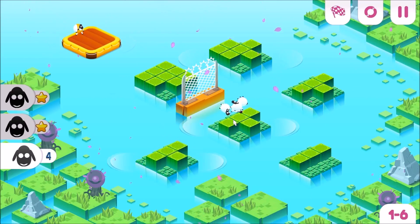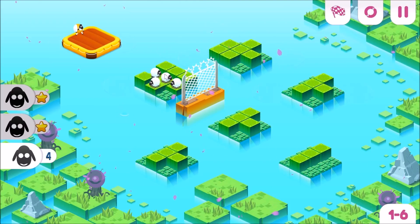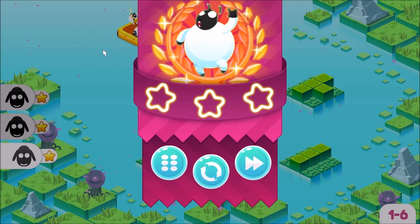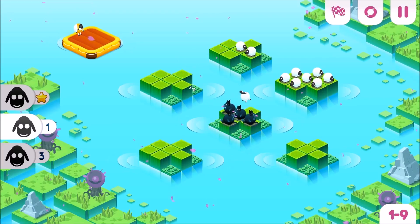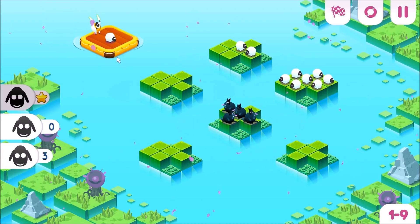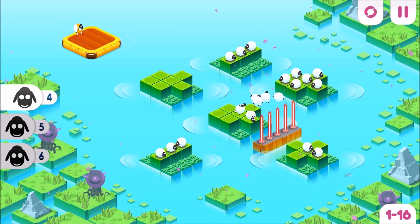As far as scoring goes, it's very similar to games like Angry Birds and other mobile games. For each level you're challenged to get three separate numbers of sheep to the life raft, and for each group successfully rescued you're awarded a star. You only need one star to progress to the next level, which opens up a lot of replayability as you go back and try to get as many stars as possible. It also makes the game good for short bursts of play.